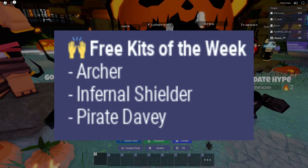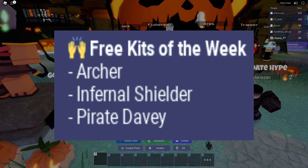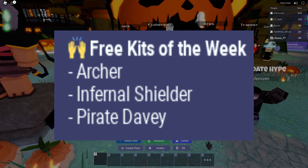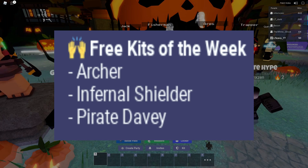We also got a few new free kits for this week. The first one is the Archer — he's got the tactical crossbow. The second one is the Infernal Shielder, so we got the shield guy for free as well. And then lastly, we got Pirate Davey, who has the ability to put down the cannons.